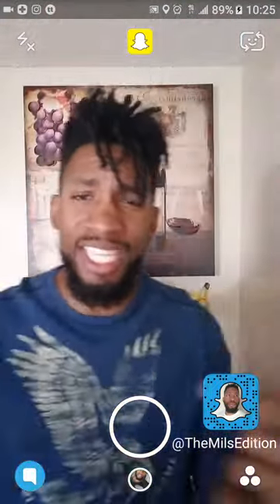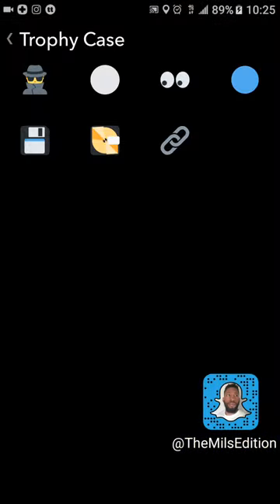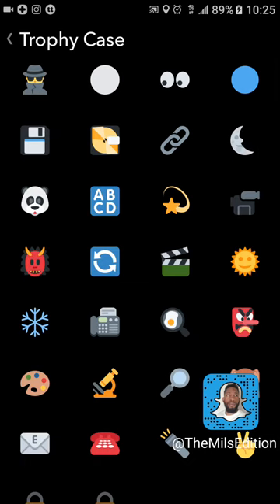I'm Emilio and this is Snapchat 101. This particular episode is about Snapchat's new trophies that come along with Snapchat's new Memories update. Let's get in there and check out these trophies, and then I'm gonna show you how to get those trophies. I'm gonna scroll down and hit that trophy icon.